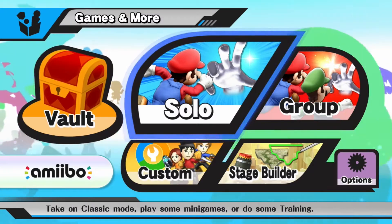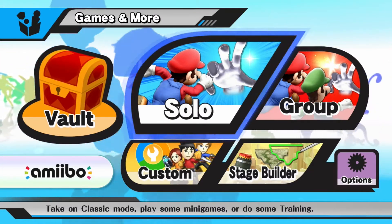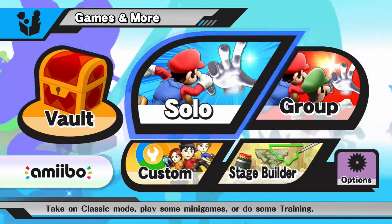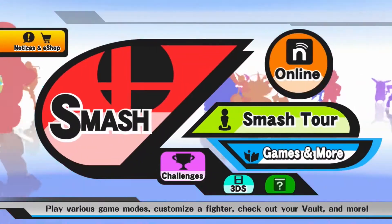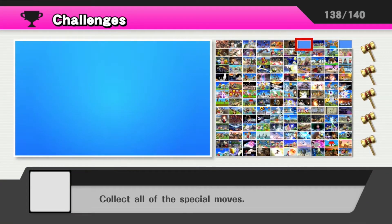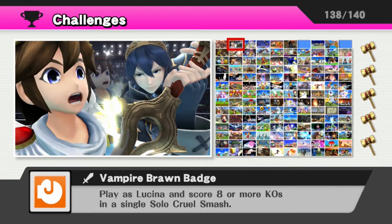I'm going to Google after this video is over whether Mewtwo does have any custom moves — if not, that's a little disappointing, but I can't exactly complain because Mewtwo is freaking here. Just to prove which challenges I still need to do — I just need to collect all the custom moves and all the custom headgear. I only have one piece of headgear left to get and it's the floral hat, and it's evading my every move. Also, I just bumped the mic, I'm sorry.